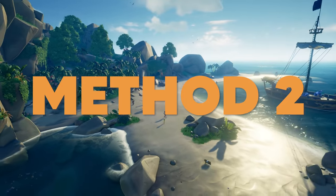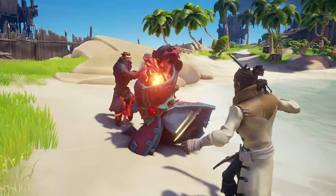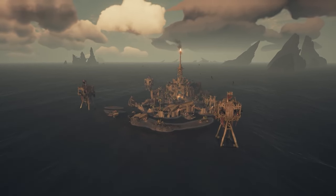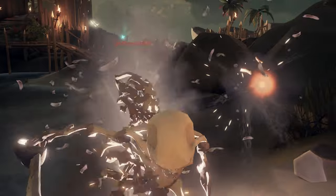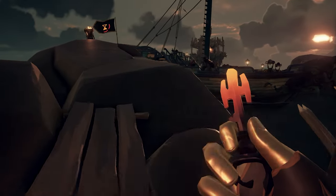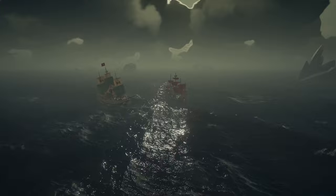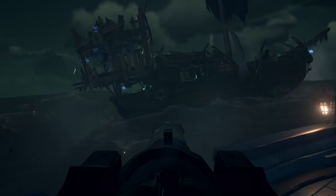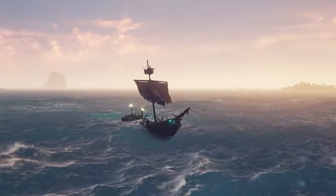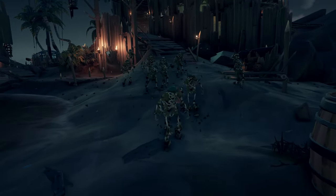Method 2 is a more traditional take on earning doubloons, which is completing certain world events. We can narrow it down to the world events that give you a minimum of two ashen chests guaranteed, and those two are skeleton forts and skeleton fleets. The skeleton fort will always have one ashen chest in its vault, and the notes dropped by the ashen guardian on the second to last wave also guarantee a chest. However, you're only guaranteed one ashen key from the keymaster that spawns. A skeleton fleet, on the other hand, will always drop two chests from the boss ship, and every other skeleton ship has a chance to drop one as well. The boss ship is also guaranteed to drop two ashen keys, which means you will always want a skeleton fleet over a skeleton fort, as this will be the best way to earn doubloons with this method.